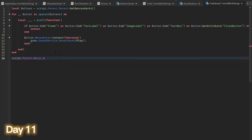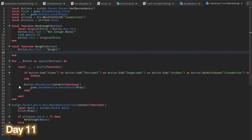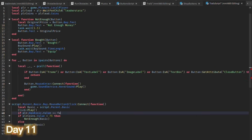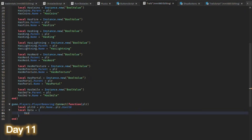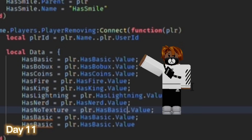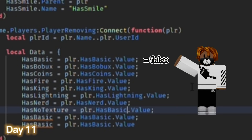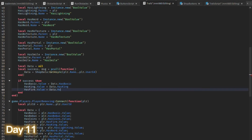After, I did the script for the trail shop and the save system. Basically, when a player joins, it creates a bool value for the player. The bool value is the name of a trail in the shop — for example, hasBasicTrail. If hasBasicTrail equals false, that means he doesn't have the basic trail. But if he buys it, hasBasicTrail will be set to true and it will save. So whenever he joins back, hasBasicTrail will equal true, and if it's true that means he can equip it. Pretty smart, huh?